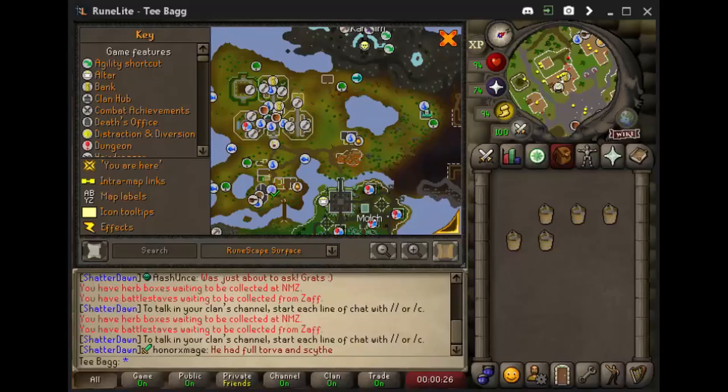Just a quick disclaimer before we begin: this might not be the most efficient way to do these tasks. However, I ordered them in a way so that the last task we complete is close to where we can get our reward. To start things off, we're going to be fishing for a trout in the Molch River. Grab your Skills Necklace and teleport over to the Farming Guild. If you're unable to access that, you can use the Fairy Ring code CIR and run south.